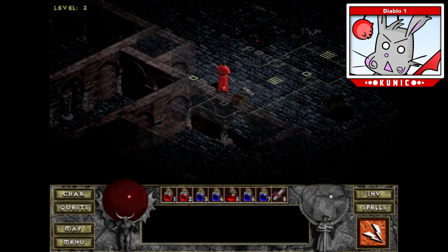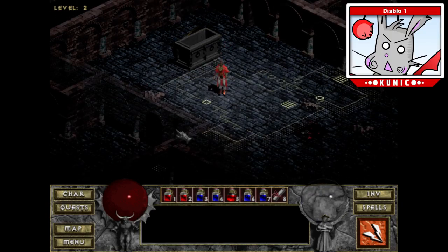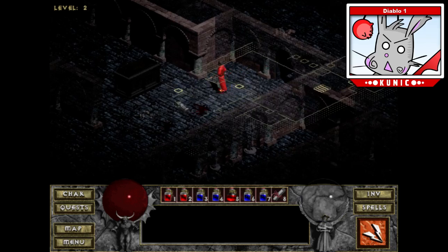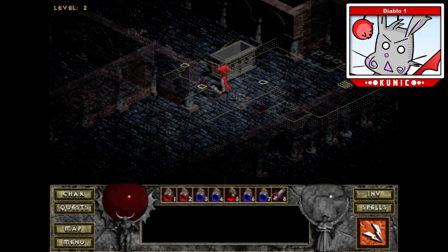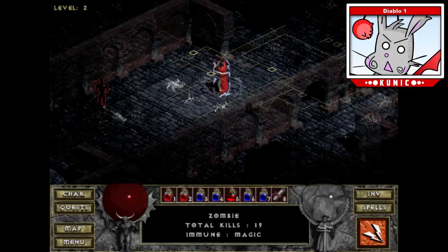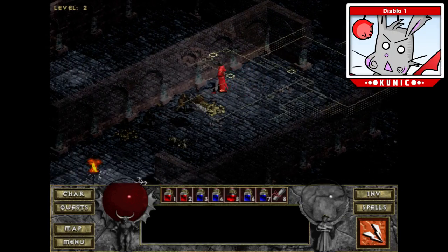This wasn't like the modern game where he has all those skills you can dodge and the floor lights up on fire. No — he just runs up to you and hits you really, really hard. And being a sorcerer means we're going to take a lot of damage from that.